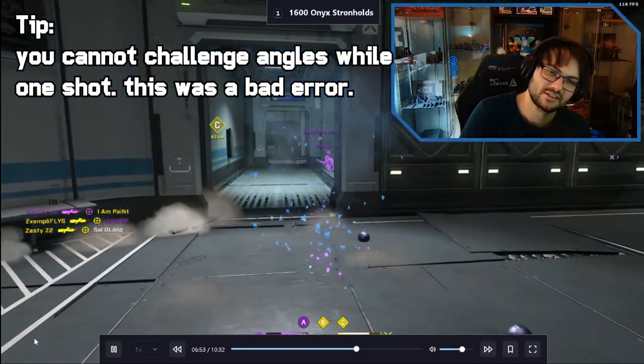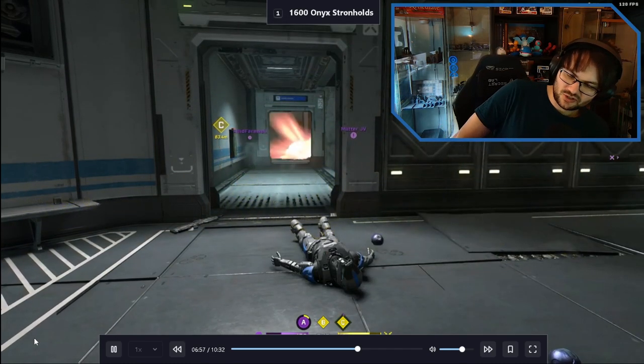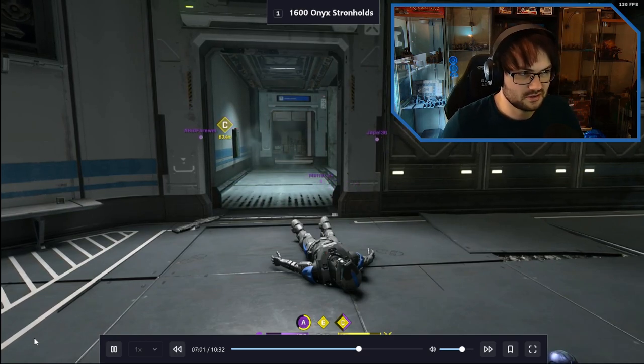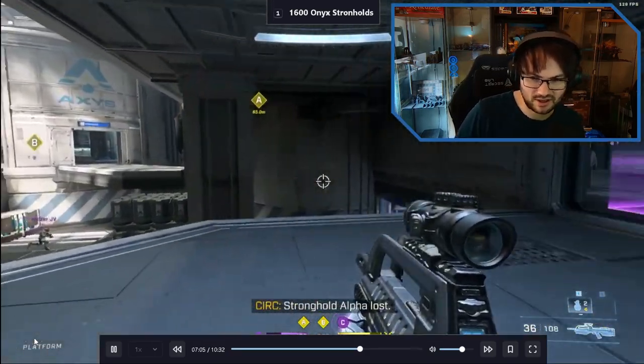We knew someone was down here so we shouldn't be challenging below - we're too keen to help teammates. If your teammate jumps into pit you need to let him make that bad decision. If you're full shields, help him; if you're half or a quarter shields, you don't help him in that scenario.